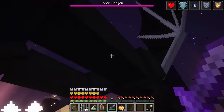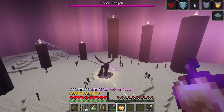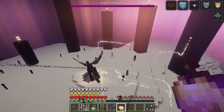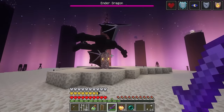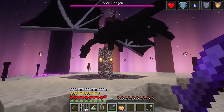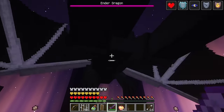Ground all players: this gives all players Levitation 128 for 20 seconds, effectively forcing them to land if flying with Elytra, and preventing them from taking off right away. Summon Ender Rod Spikes: these work similarly to Evoker Fangs, and are summoned when the dragon is perching or preparing to perch, or as a last resort. Summon Shulker Bullets: this summons a ring of 12 Shulker Bullets around the dragon, which will begin to target random players after a few moments.